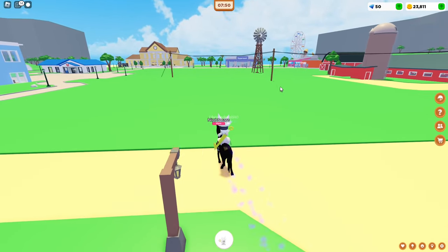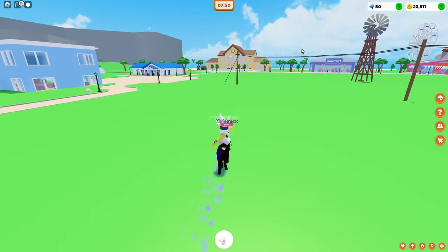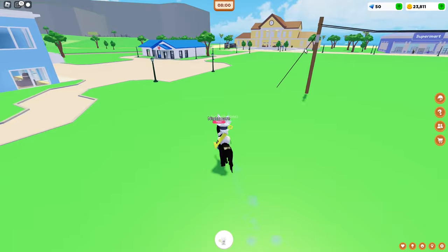Today we are going to try breeding a magic horse. We need to meet Margaret at the breeding center, which is located in the corner of the map to the left of the ferris wheel.